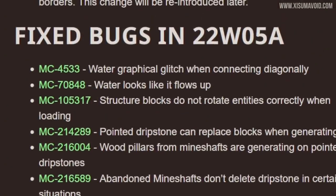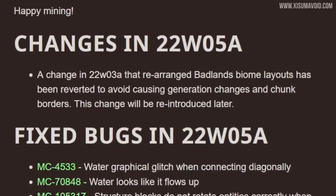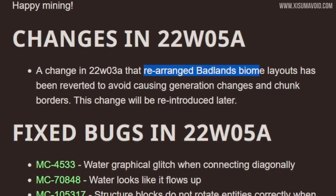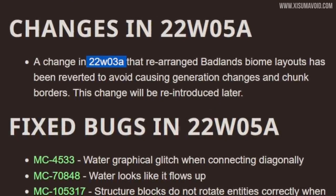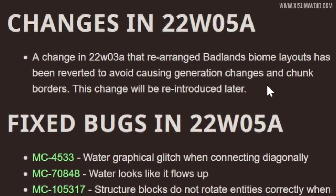As suggested, this snapshot is mostly about bugs. The one big change is that the rearranged badlands biome from the last snapshot has been reverted, but in the future it will be reverted again when they implement it properly.